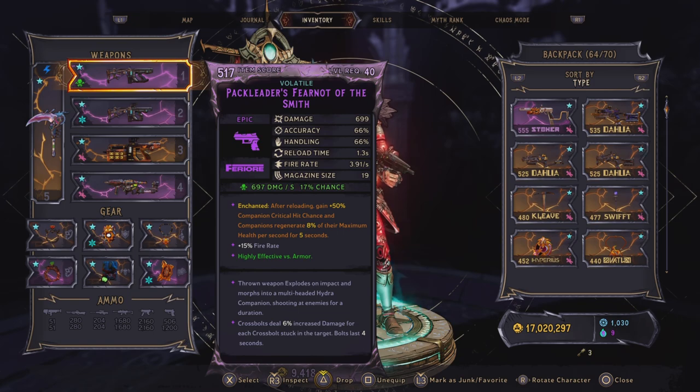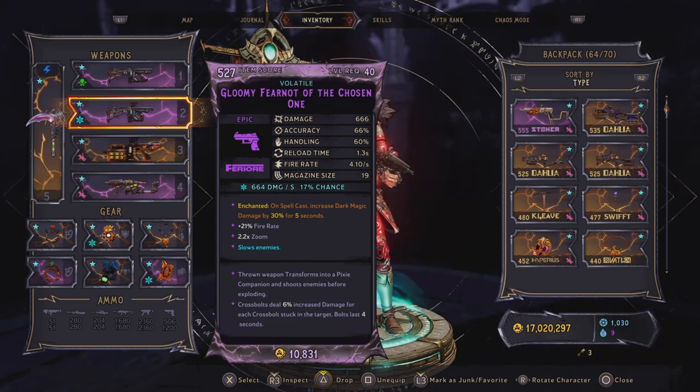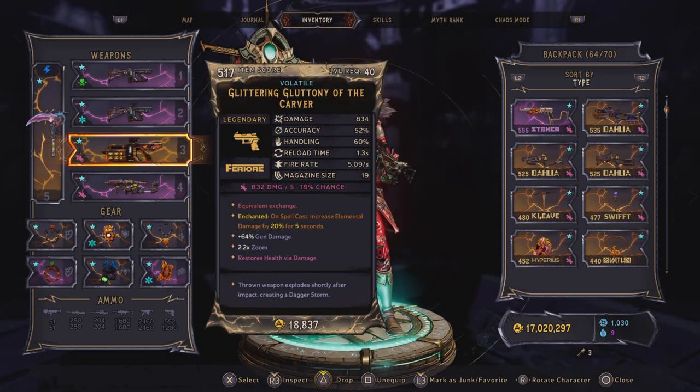For the second weapon we have equipped is another Fear Not, but this one creates a Pixie companion instead of the Hydra companion. These can also roll with x2 and the melee crossbow variant. For the enchantment we are using: on spell cost, increase dark magic damage by 30% for 5 seconds. The two last weapon slots are completely personal preference since it's very rare we will use them. I picked a Gluttony of the Carver to help destroy Quartz and Dark Lord statues, because sometimes the companions don't target them.